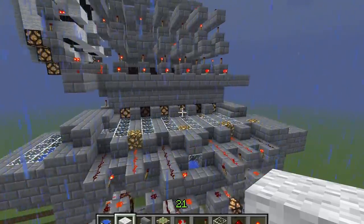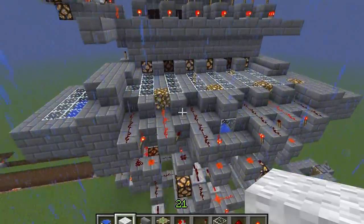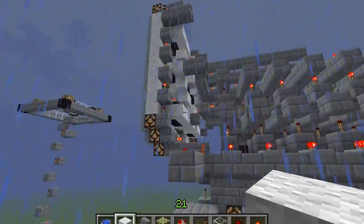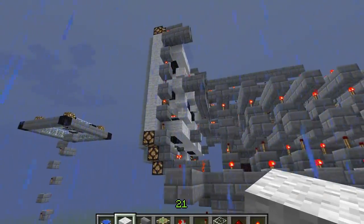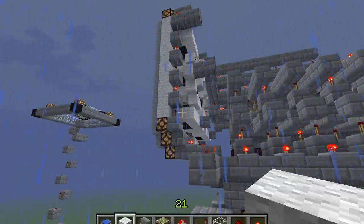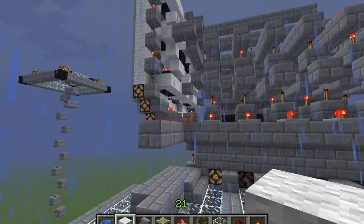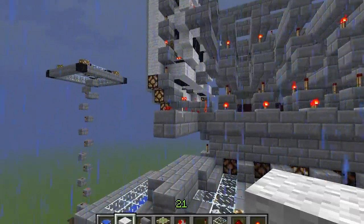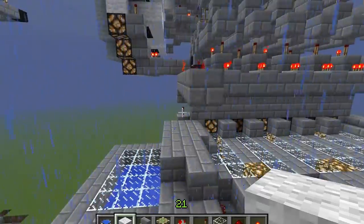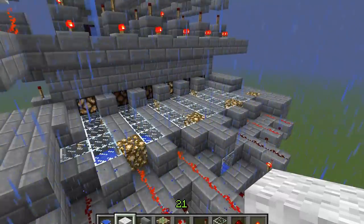I'm presently working on a random number generator that uses animals to generate the numbers, and I was having some issues with the pistons up here. One of them was not picking up blocks — it wasn't because it was a short pulse — and then the one next to it picked them up fine. It was just weird. So I logged out of the game, came back, and I came back to this.